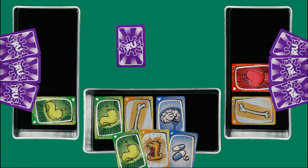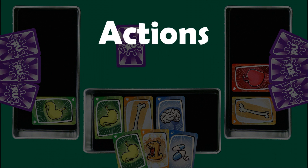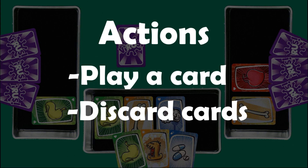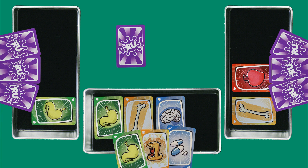A game is played in turns that occur in a clockwise manner. During a turn, a player can do one and only one action among these two: play a card, or discard cards. To play a card, play a card from your hand face up onto your body on the table, or on an opponent's.